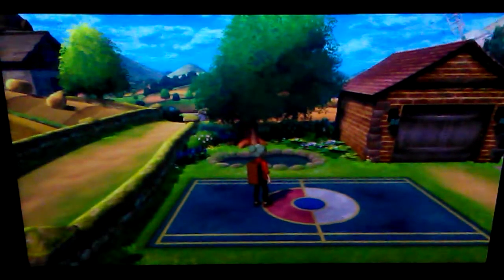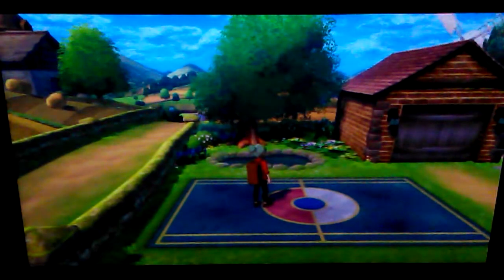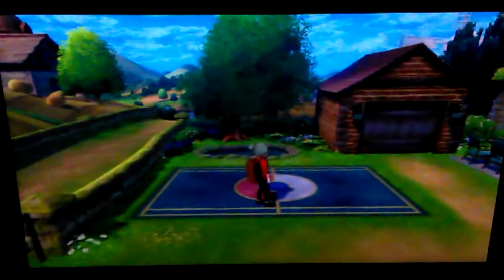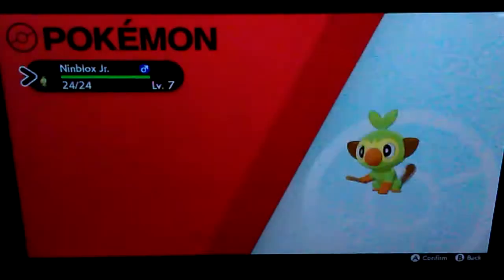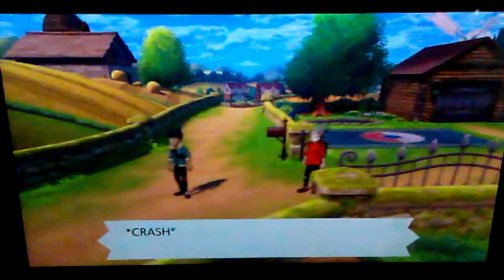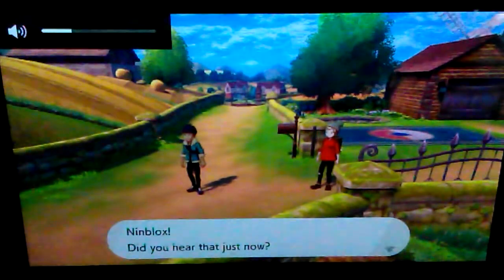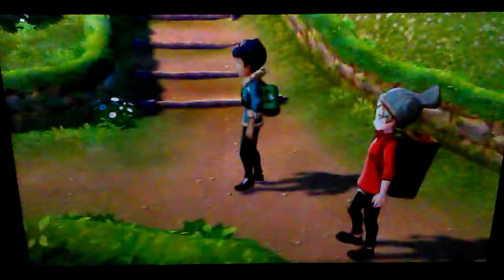What's up guys, it's Ninblox, welcome back to part two of the Pokemon Shield grass type only playthrough. Last time I got my starter who is Grookey, aka Ninblox Jr. We already ran into Hop 22 seconds into the video, and now we're going into the Slumbering Weald because the Wooloo somehow managed to get to the wooden fence.